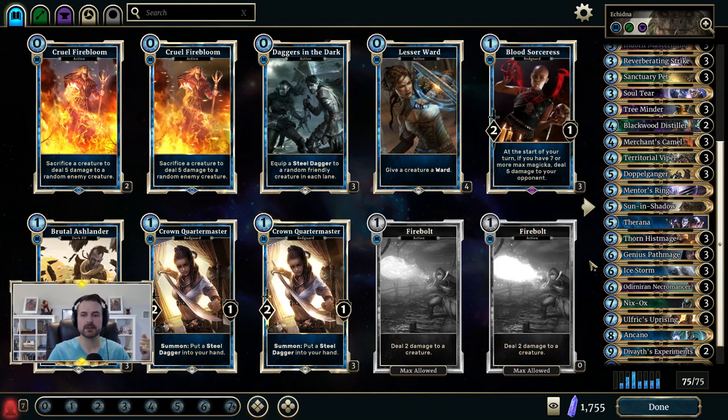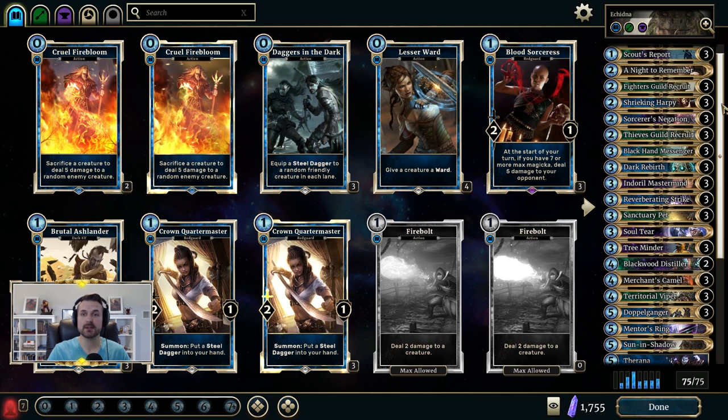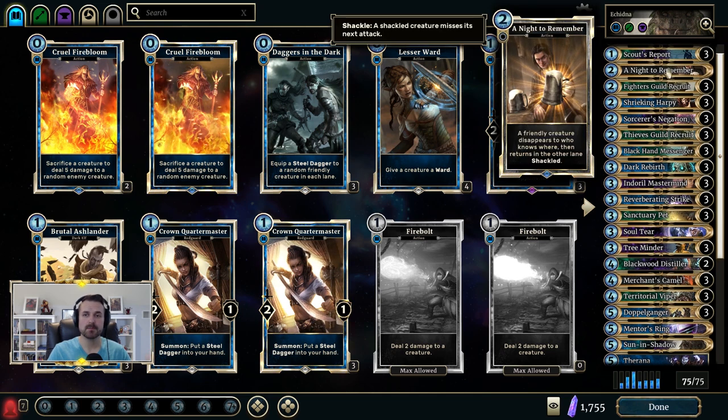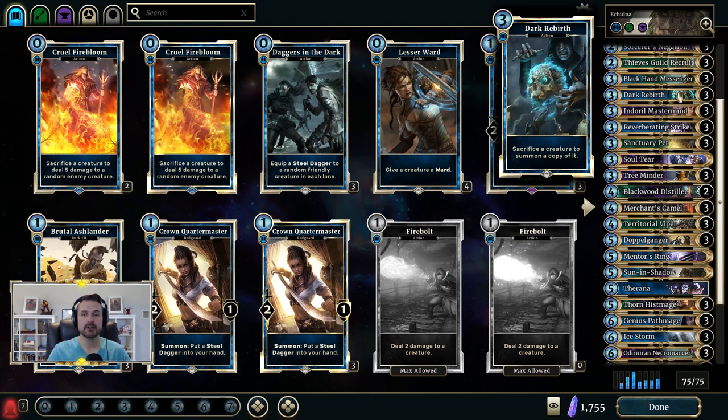Ice Storm is a defensive tool. Then there are the combo pieces themselves. A Knight to Remember — there's one copy in here, and that's because you need it for the 15 magicka version, which I'll cover later. Dark Rebirth is in here because you need it for the 13 magicka version, and it also generates a lot of value in general because you can use it on things like Black Hand Messenger.